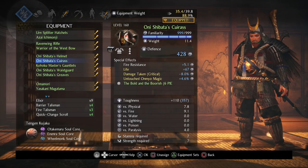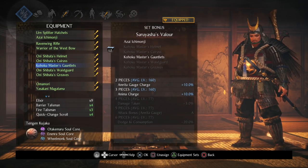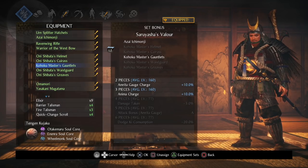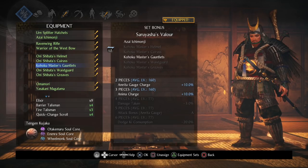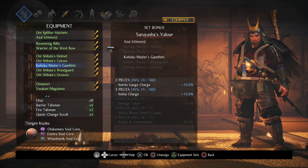On the armor, we have four pieces of Onishibata and one of Kohoku, which is Azai's armor set, and that's going to give you Saruyasha's valor. Some of you might be wondering why that specific set — it's going to give you Anima Charge. Even at endgame the hatchets are not the most powerful of weapons, so having additional Anima Charge is going to allow me to use the Guardian Spirits a lot more. Once you finish the game, you get the Otakemaru Soul Core that just allows you to melt through enemies.